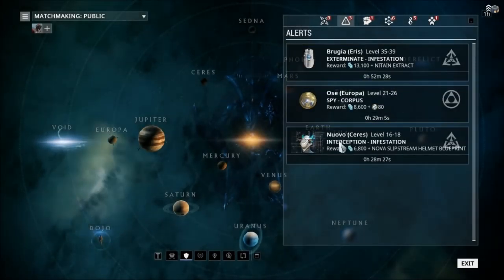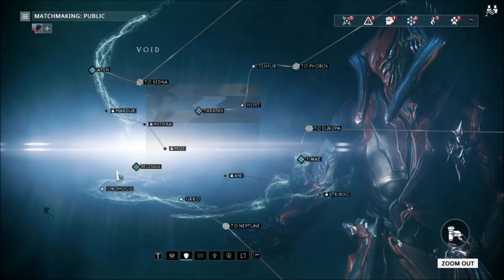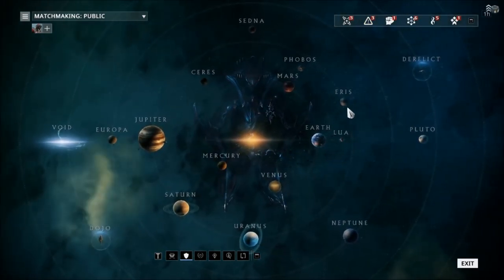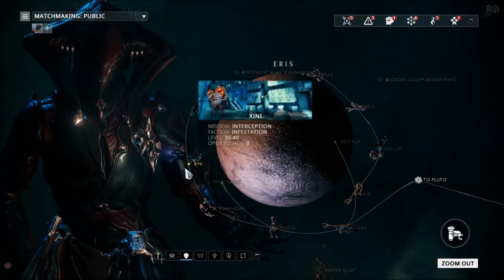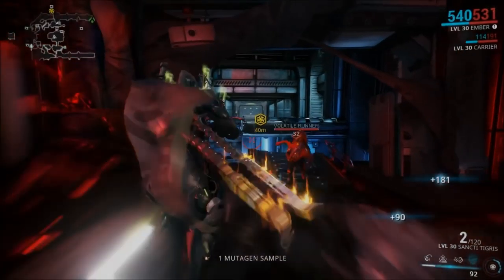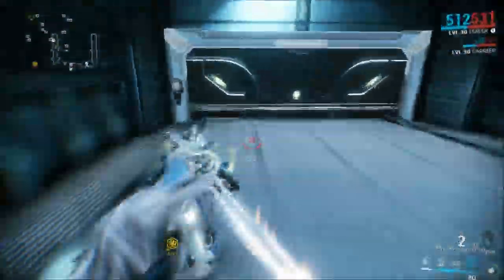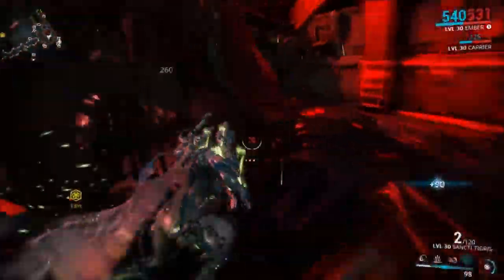The void is now eligible for alert missions, and these alert missions can contain void traces as rewards. This is great as it will bring at least a little life back to the void, although I hope they bring more unique rewards to the void. Endo rewards in alerts will now scale to the enemy level, rewarding more Endo the harder the mission. You can now also select to wait for players before starting a public mission — a very nice feature, as before you'd have to cancel the mission and select it again if you wanted to search for players. This will make the game a lot easier for new players who need a squad to help them through some missions.